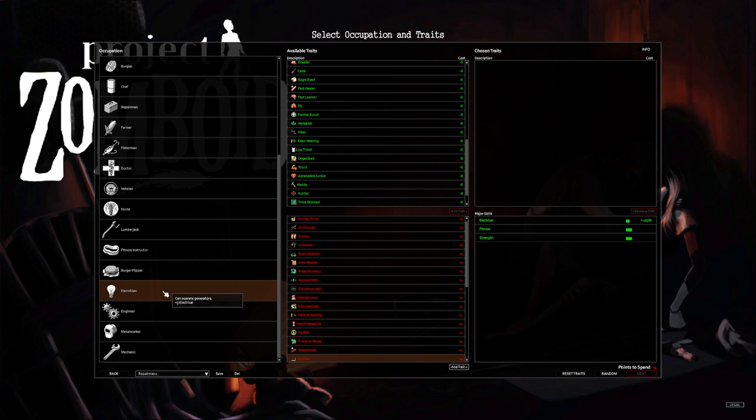Electrician gives plus three electrical. Mechanics and electrical are probably two of the worst skills to level up. Starting with the ability to operate generators is actually very nice — I've had playthroughs where I just can't find the 'How to Use Generators' magazine. Generally if you're active around the map you should find one in the first 30 days, so eventually it won't be a problem. The plus three electrical is okay but not great. Not a big fan, though if you've had trouble finding that magazine, Electrician is worth considering — it's on the lower end for me.